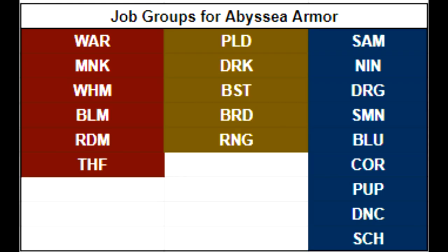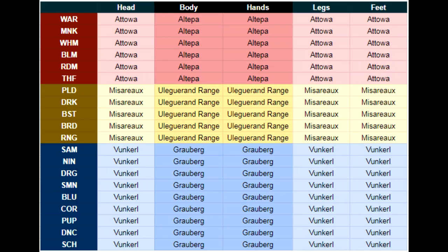The jobs are actually broken out by zone. Monk, War, White Mage, Black Mage, Red Mage, and Thief — you can get their armor in Ottawa Chasm and Altepa. For Paladin, Dark Knight, Beast, Bard, and Ranger, that would be at Miseryx and the range.